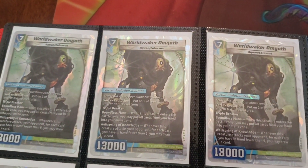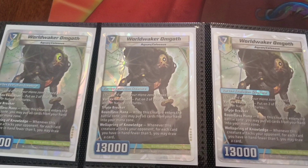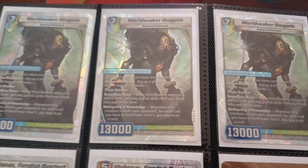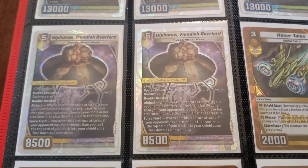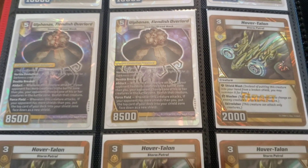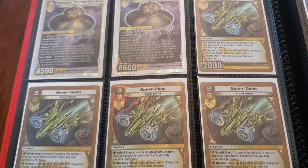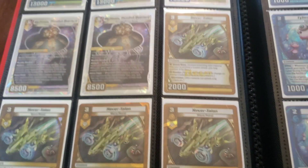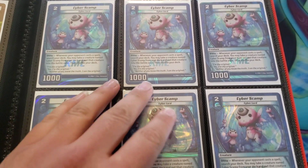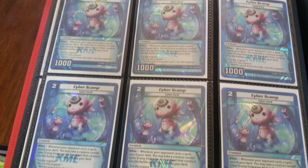This is a card I also want to build a deck around in the future — it's probably not a great card, but it'd be something fun to use, and I can acknowledge that. UFO — I used to have five copies, now for some reason I only have two and have no clue where they all went. Draft Hover Talons — there's only four here, but I can assure you there's like 55 in another shoebox somewhere. Same thing with all these Cyber Scamps — I have so many. There's at least six pages in another binder just filled with Cyber Scamps.